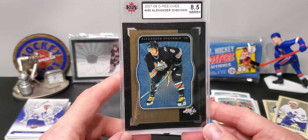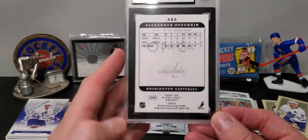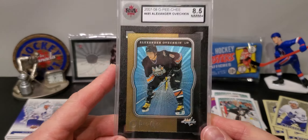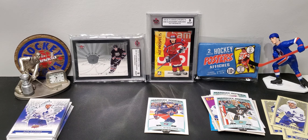Retro — Alex Edler. Last pack of the O-Pee-Chees. There's a rookie in here, let's hope for the best. A mini of John Tavares — that's cool — and Kevin Boyle is the rookie.